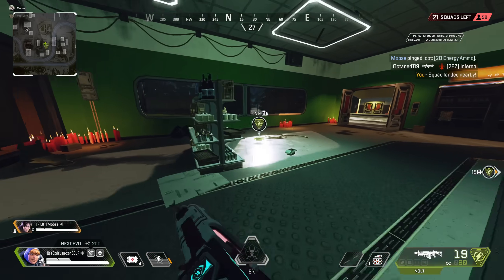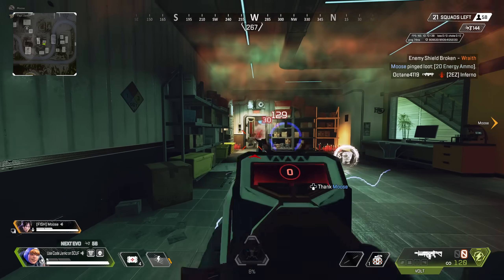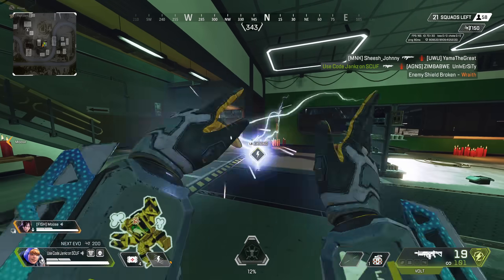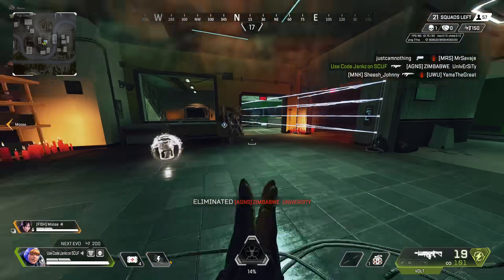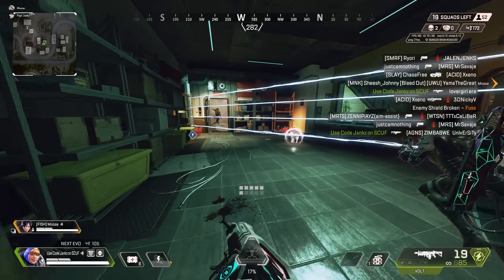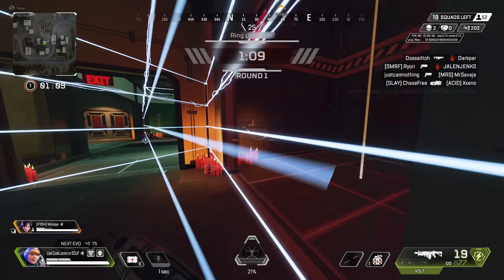Watson's one of the more basic legends to get a handle on in Apex. If you're playing her defensively, it's not rocket science. You use the fences, block the doors and the openings. But her potential is so incredibly high. Her skill ceiling is through the roof. She could be one of the most useful legends in the game if you learn how to unlock her full potential. What you saw in the intro — using the fences in the middle of a fight just to get a stun on a guy — that's just one example. There's so many more. She's just got so many tools at her disposal.